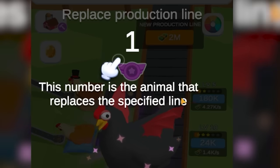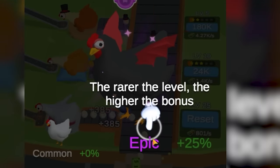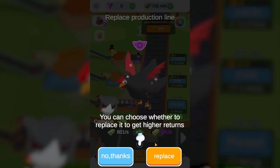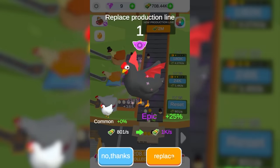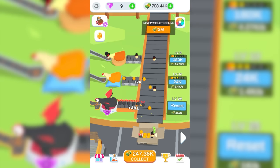It shows the number of the animal that replaces the specific line. We have a black chicken — we have an epic chicken. So we can replace our common chicken with this one. We're trading 800 dollars a second for a thousand. This is a base-level chicken. I'm not sure what happened to the old one, but I'm not gonna miss it. Now we have these weird eggs.